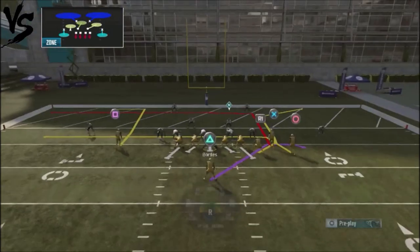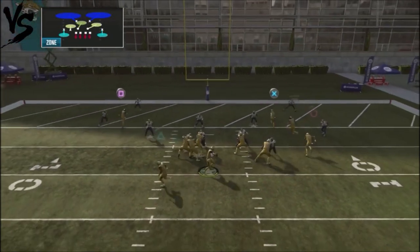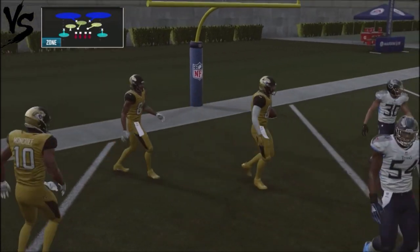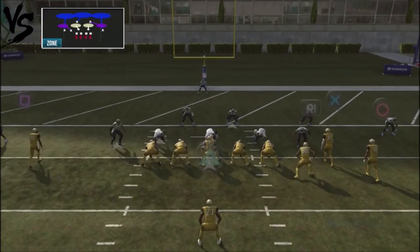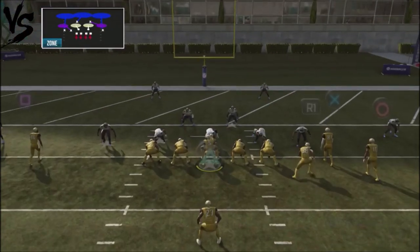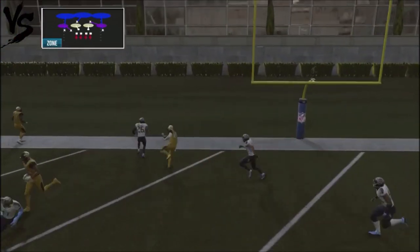Why I like to do Drive with this passing concept is you can do this with any single back Bunch type set. You also have a crosser on the backside that you can check down to. If your opponent starts reading and flowing over to cover it, you've got that backside guy. Against cover three it's a little different — you might not get that same separation, but a lot of times you will. With a buzz zone it will take that away, so against cover three you want to look to the crossing route on the backside.